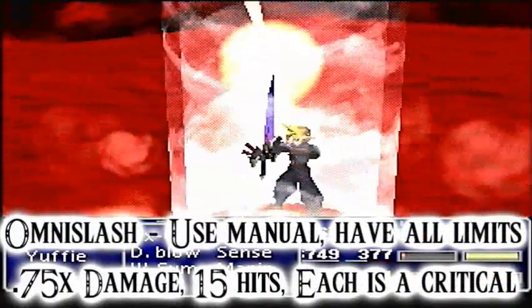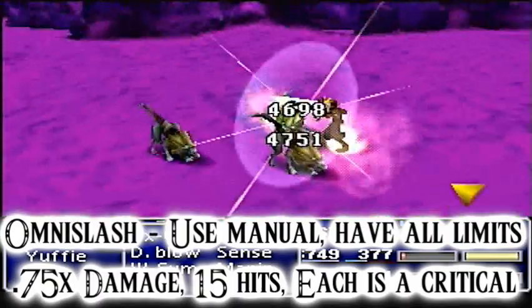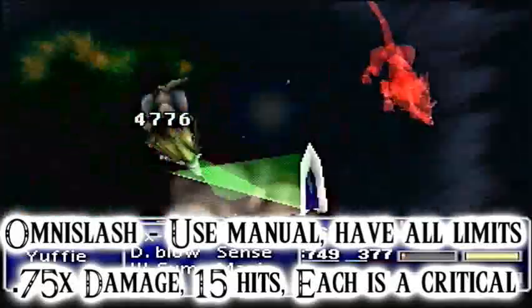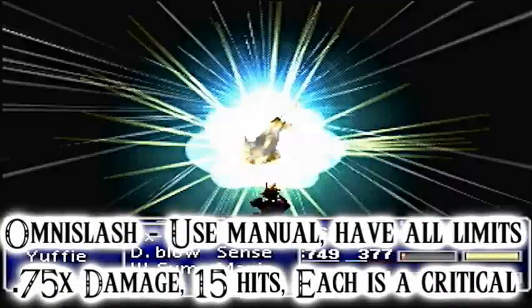Cloud's final Limit, Omni Slash, can be unlocked once you unlock all his other Limit Breaks. It does 3.25x damage per hit for 15 hits, and each hit is critical. Cloud can find his Omni Slash manual by winning it in the Battle Square at Gold Saucer for 32,000 battle points.